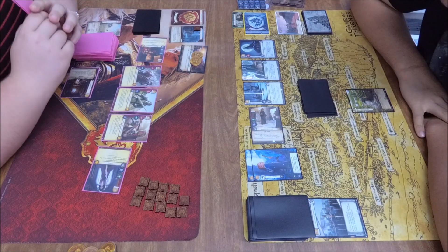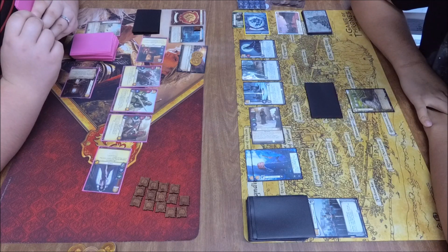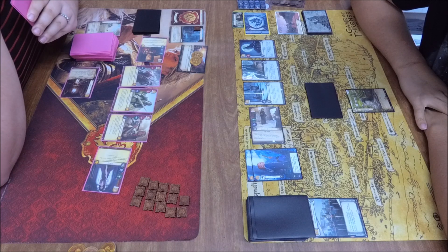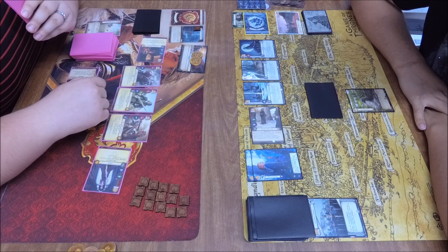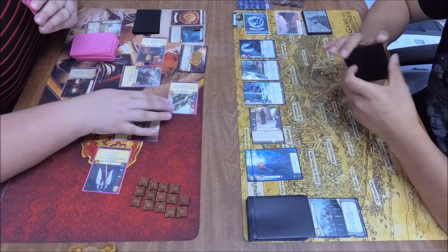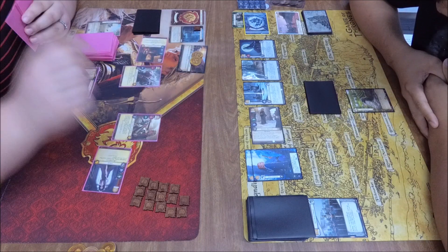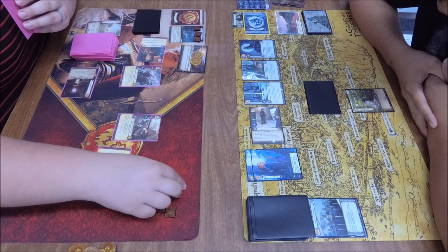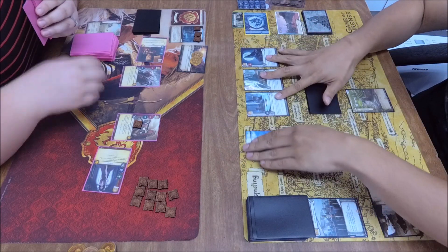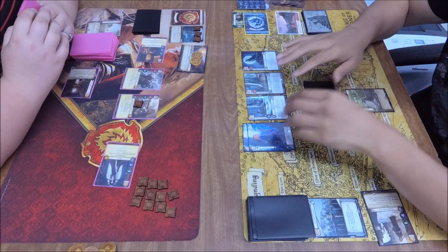A Winter is Coming sniped on the intrigue claim — that is a good hit. AJ could turn those Winter is Coming events into two-claim militaries, which could be a problem for Crossing players trying to make their board fairly wide to do all three challenges. If you're thinning out that board, that's when Crossing decks start to struggle. A military of 15 here with the Hound and Jamie, each getting a plus two buff off the Crossing forced reaction. It goes unopposed, getting two power — one for Crossing, one for unopposed — renown on Jamie, and the Begging Brother dies for claim.